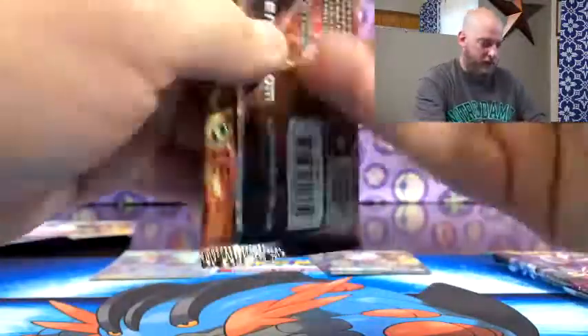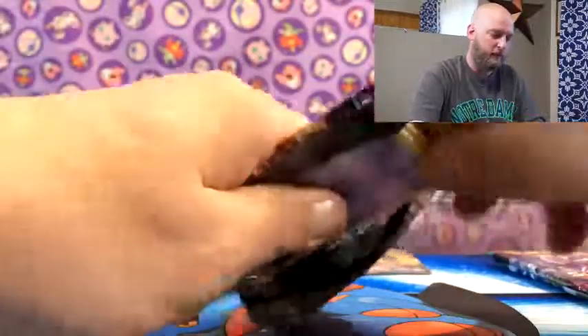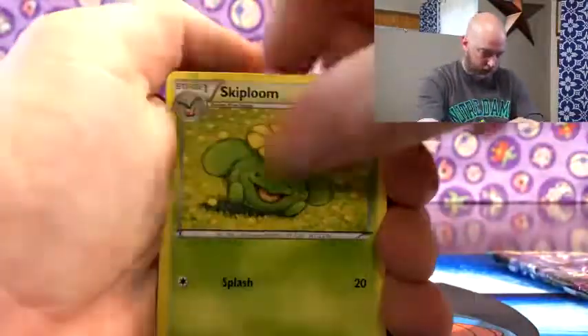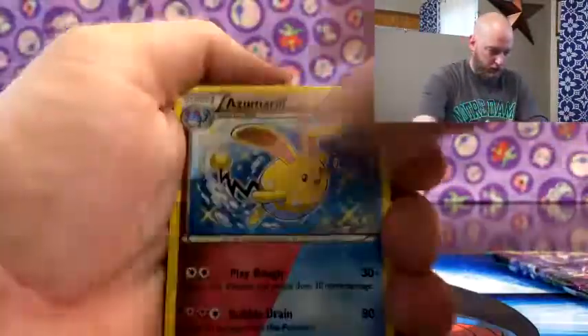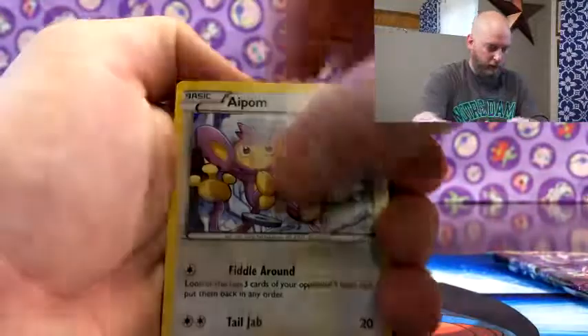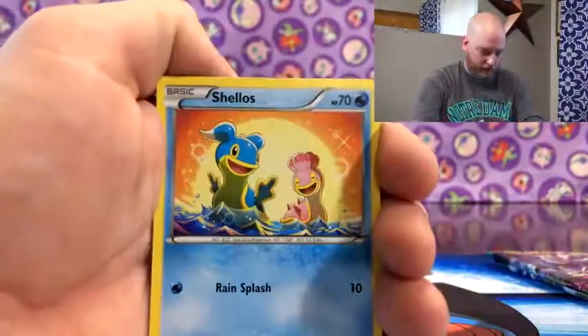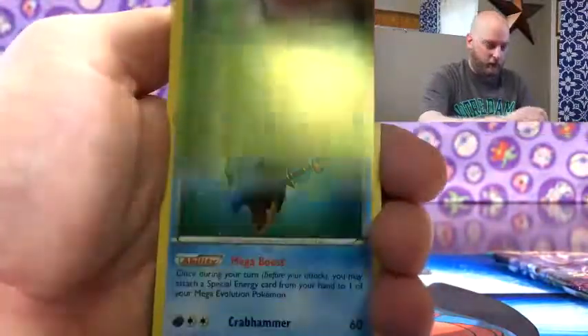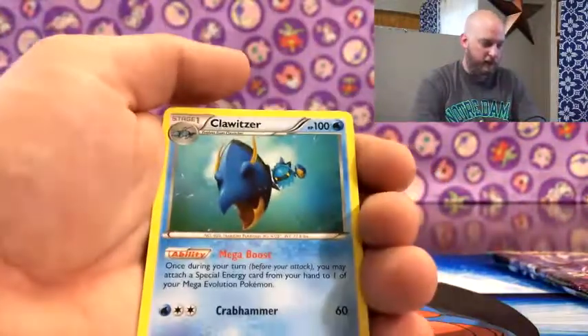All right, let's see what we can pull out of the Steam Siege. Skiploom, Ninja Boy, Azumarill, Drifblim, Aipom, Mankey, Shellos, Croagunk, Nosepass, and then a Klinklang - Klinklang.